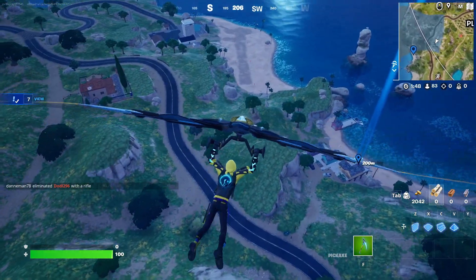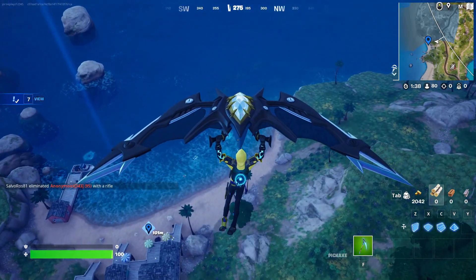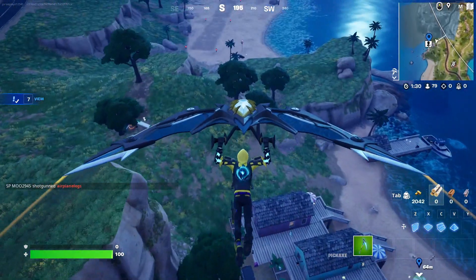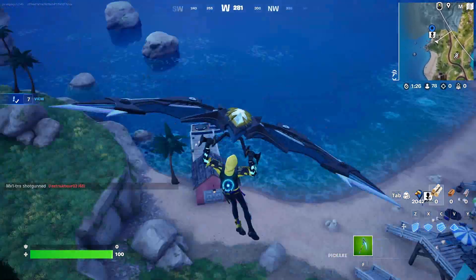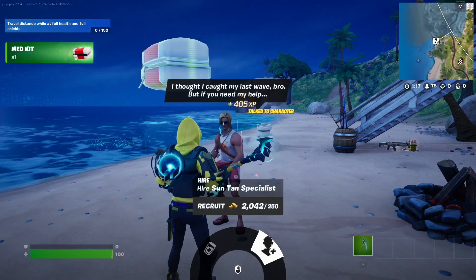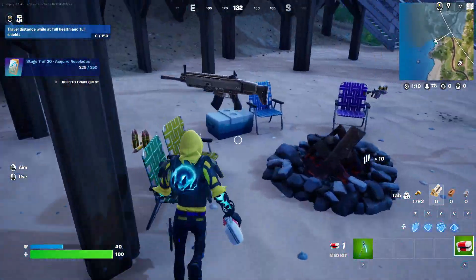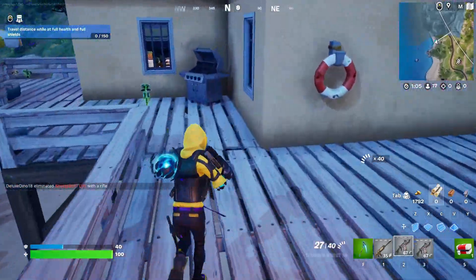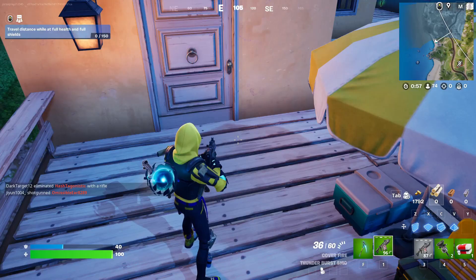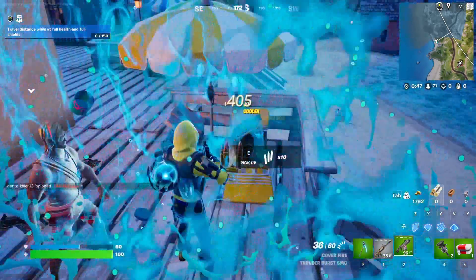The good thing about this AI is he can heal you every 40 seconds. Yep, it's over here — here's the AI. The AI's name is Sentinel Specialist. If you hire him he will every 40 seconds heal you with supplies, so you can basically go out into the storm and stay there, wait for people to finish fighting, and then get some kills. That's a really smart tactic if you have this AI hired. And these are the coolers I was talking about — yeah, he healed me again.